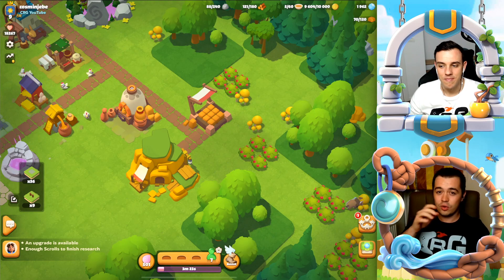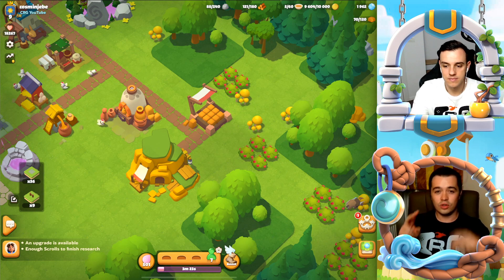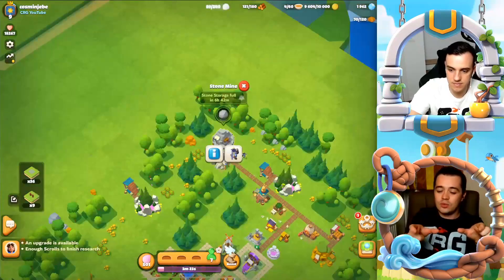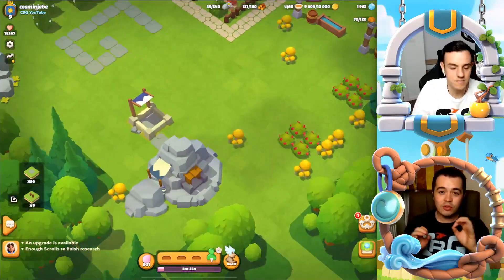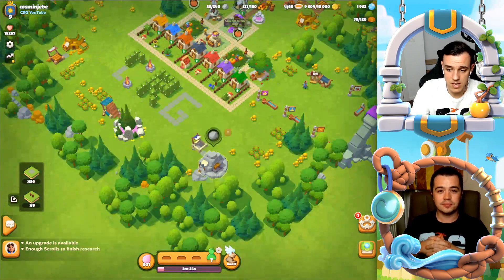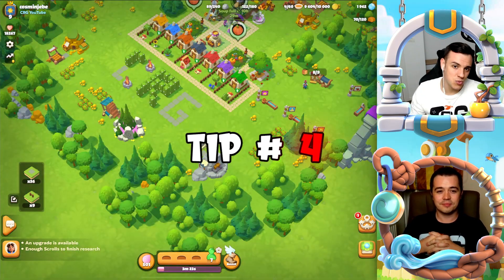For example, if you're using two villagers on two different mines, try to split the storages — one near each mine — because you will greatly improve the timing of producing resources. That's a very good tip.